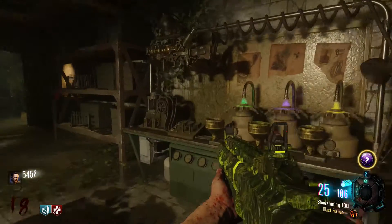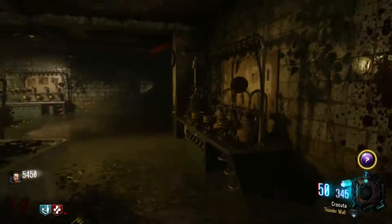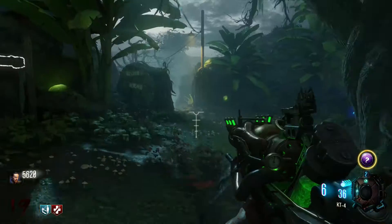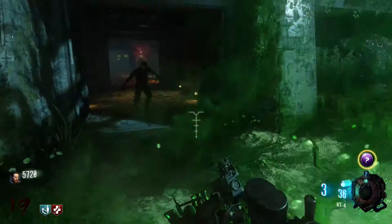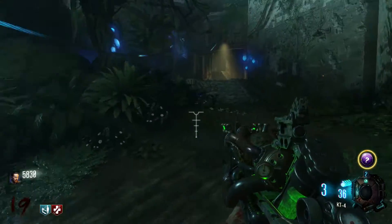Once you have all three pieces, go back into the bunker through the back door, go down the stairs again and there'll be a special workstation for you to craft your wonder weapon at the back left. Pressing the shoot button once will only do a small effect on a couple of zombies, but if you hold the button down it will do a three burst trigger on the ground and kill a swarm of zombies that walk on it.